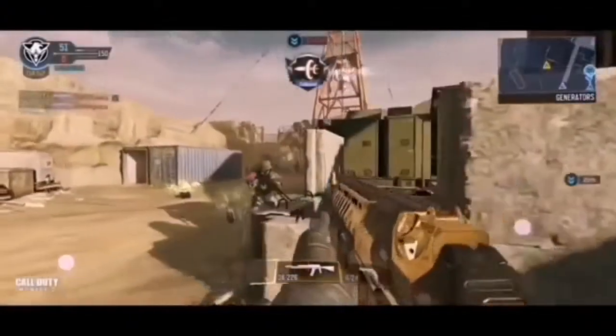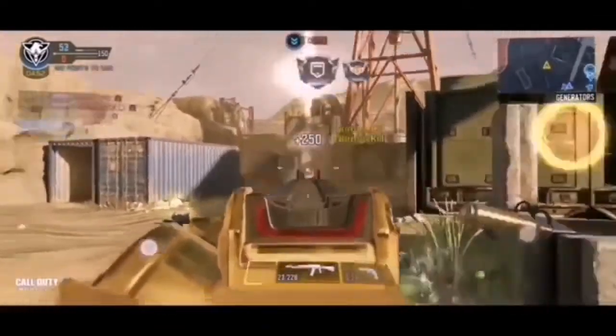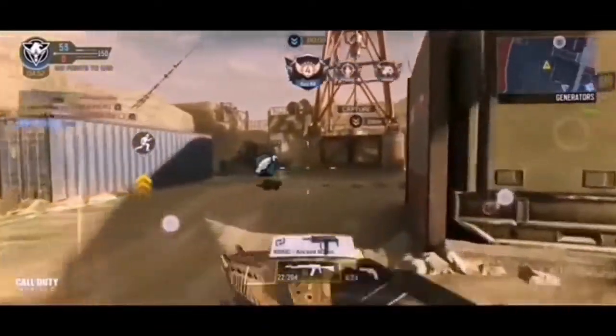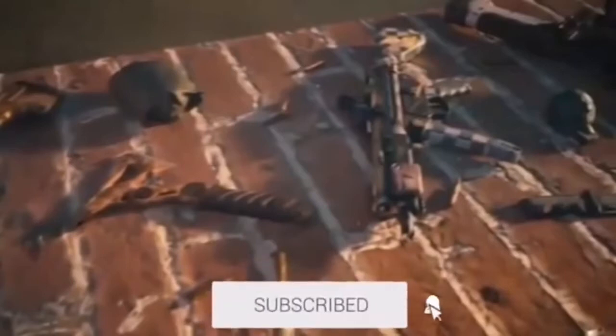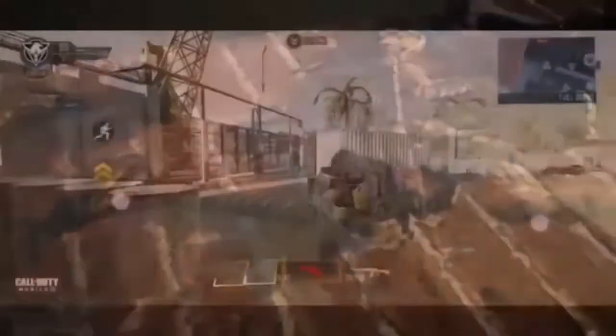Moving on to the actual weapons: the first thing we can see on the table is a brand new LK24 skin, next to that is a throwing axe, and then there's a QQ9. The QQ9 seems to have a different, lighter-looking skin compared to the LK24 and the throwing axe, so maybe the QQ9 is going to be the better reward out of those items.